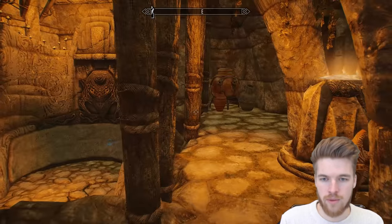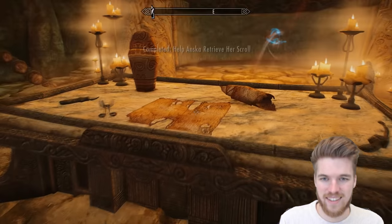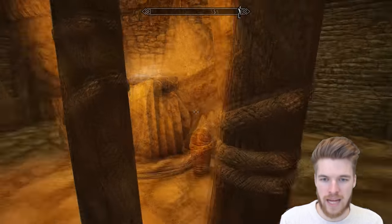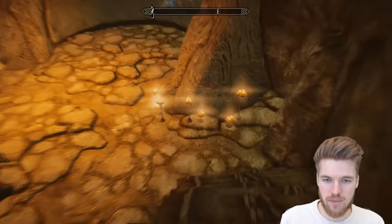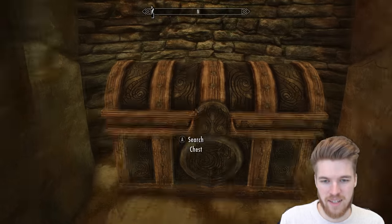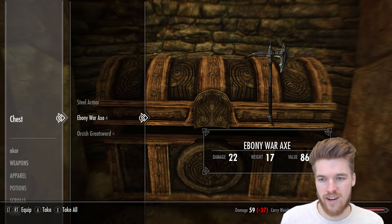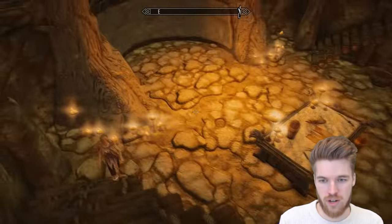Anska spots her scroll on the table — I grab it first and consider keeping it. The quest updates to return it to Anska. There's also a boss chest here — don't forget to grab it. It contains an Ebony War Axe, which is actually the first ebony weapon we found on this character. You can get ebony weapons at level 1 as well.